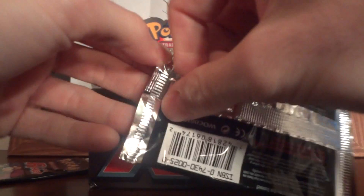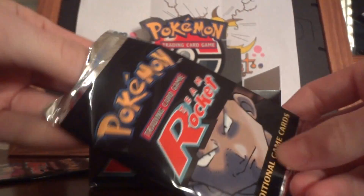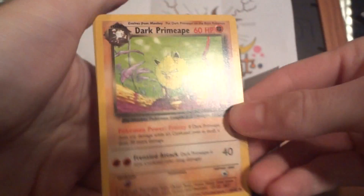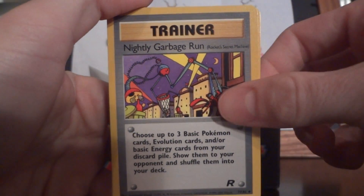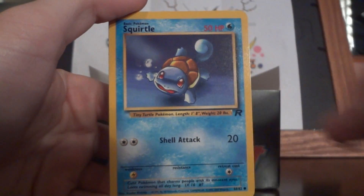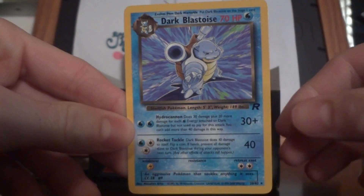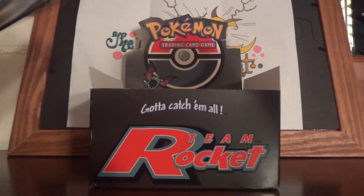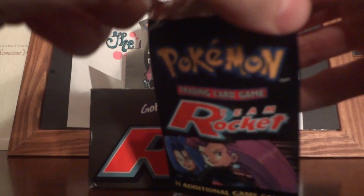I'm pretty happy too. I've been able to save quite a few of these packs. Sometimes with older packs, because they've been aged for so long, the glue starts to deteriorate and they rip — but thankfully these have not ripped. Dark Primeape, Dark Jolteon, Nightly Garbage Run, Mankey, Raticate, Sleep, Squirtle, Diglett, Ponyta, Magnemite, and Non-Holo Dark Blastoise, which is awesome. I had the holo and now I have the non-holo.